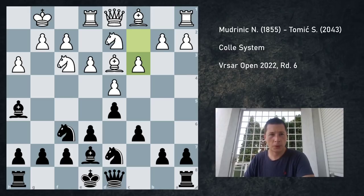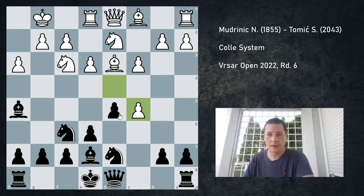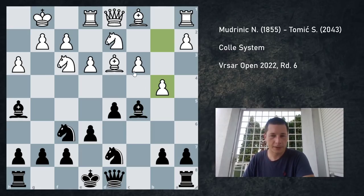Here c5 is the move you have to look at — I didn't play it, I played e5, which is also okay. After dxc5, bishop c5, b4 is the way to break out of these positions — this is sort of a semi-Slav in reverse. After bishop d6, e4.